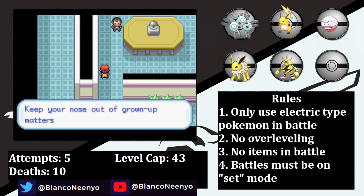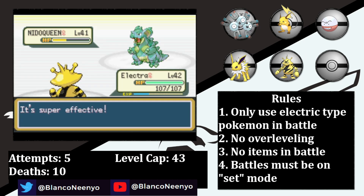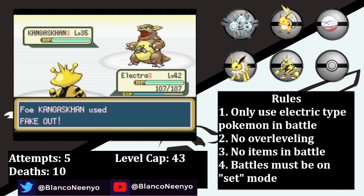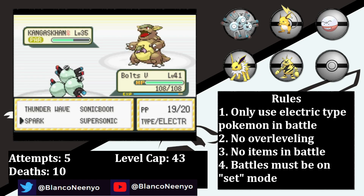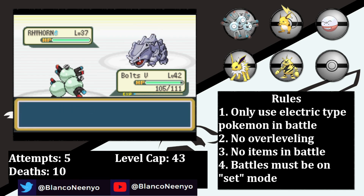Next, I head upstairs to take on Giovanni. With Psychic, Electra is able to knock out Nidorino in one hit. Nidoqueen comes in and goes down to two Psychics after hitting a Tail Whip. I leave her in to take the Fake Out from Kangaskhan, then swap into Boltz the 5th, who's able to take it down in a few Sparks. Rhyhorn comes in, but it doesn't know any Ground-type moves — a mistake that Giovanni will overcorrect the next time we see each other.